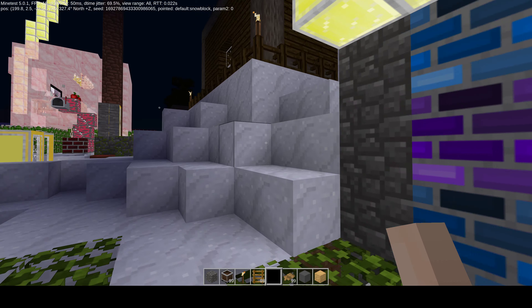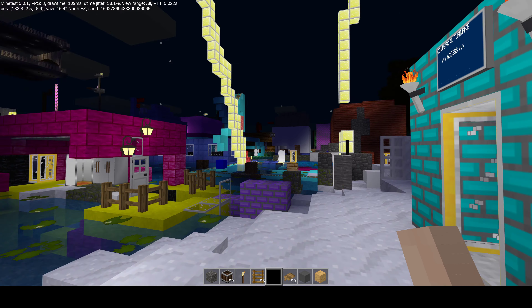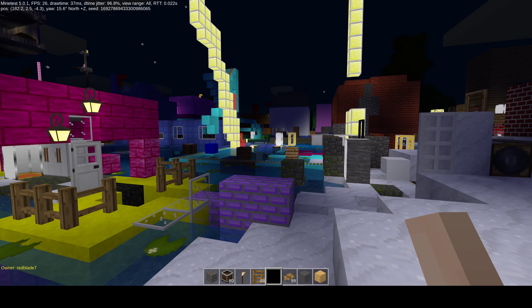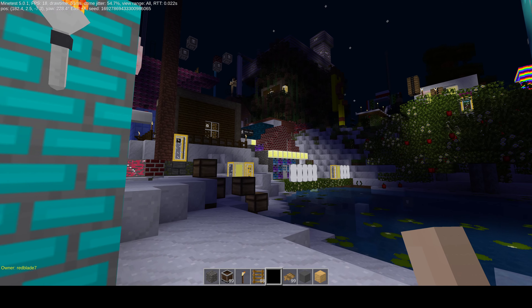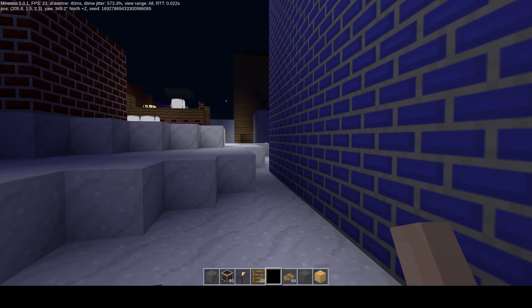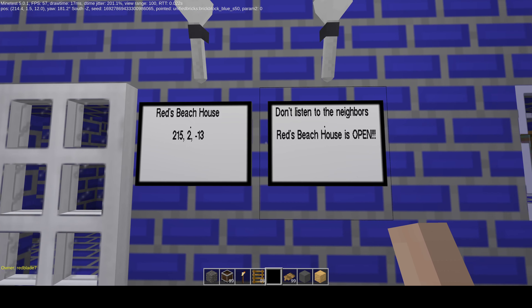Now I want to show you something here — this is towards the back of New Icy Beach. Here you can see there are two exits for the two turnpikes all the way in the back of New Icy Beach. There's Red's Beach House — it's one of the oldest houses I made on this server. As you can see, there are the coordinates if you want to teleport there. And that sign I'll get into in a minute.